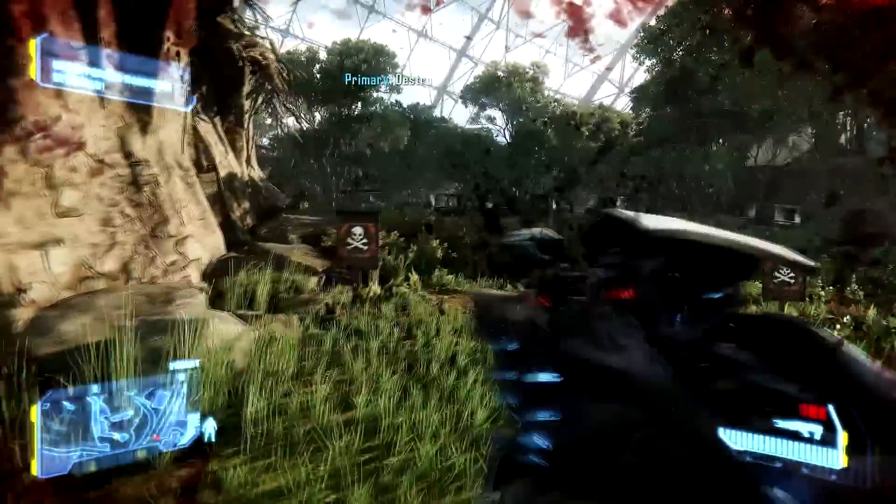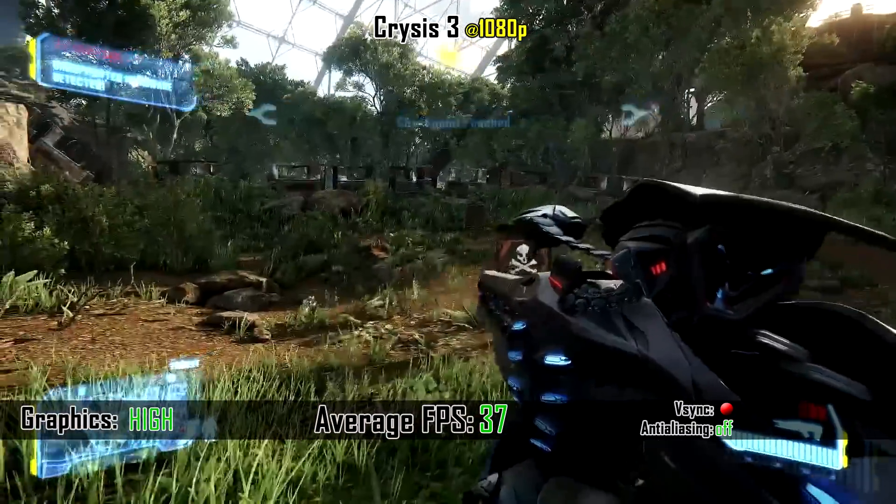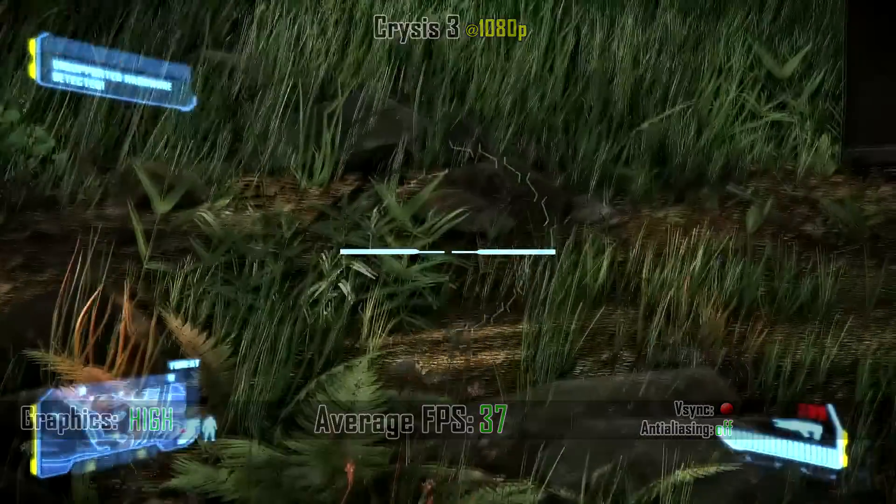Now something more graphics intensive — Crysis 3. Although we didn't expect it could run Crysis 3 on high settings, we managed to get an average of 37 frames per second.